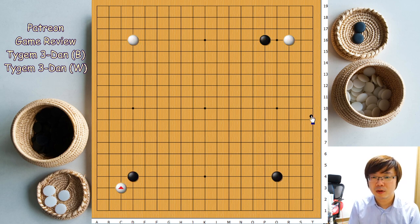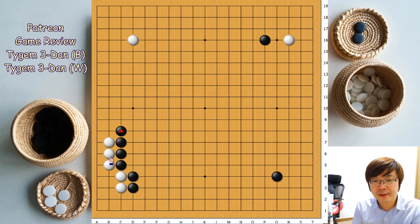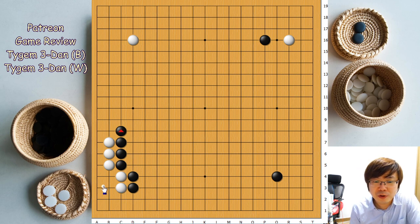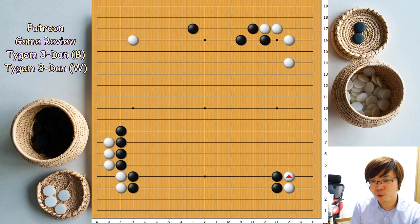In the beginning, white invaded 3-3 — that's no problem. Until now I think it's okay. You know how I think, so now you know the information of this joseki perfectly. Nowadays we don't use this move anymore because it's making black thicker on the lower side. Instead, white has to push one more time and tenuki. That's perfect. White invades one more time.